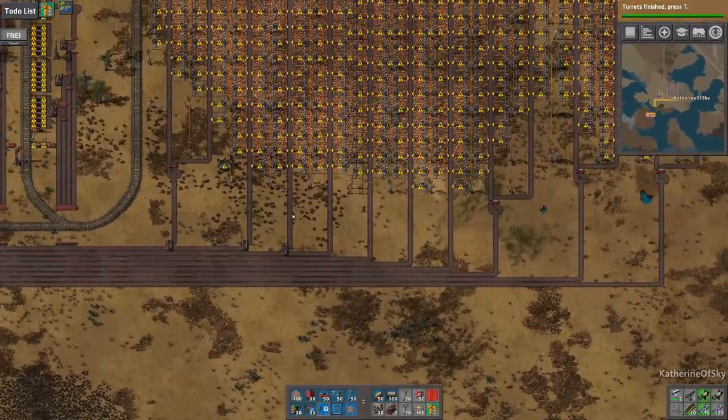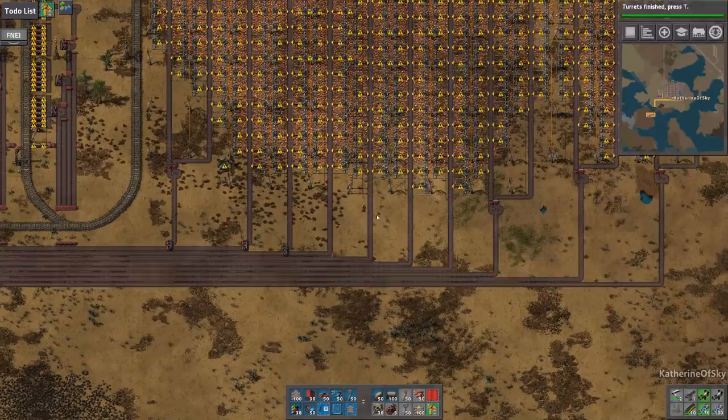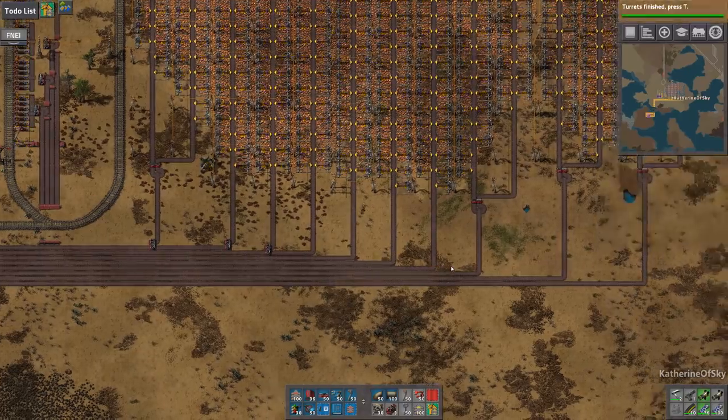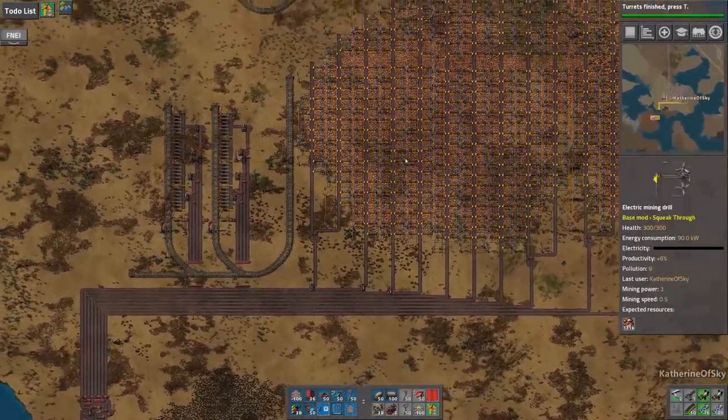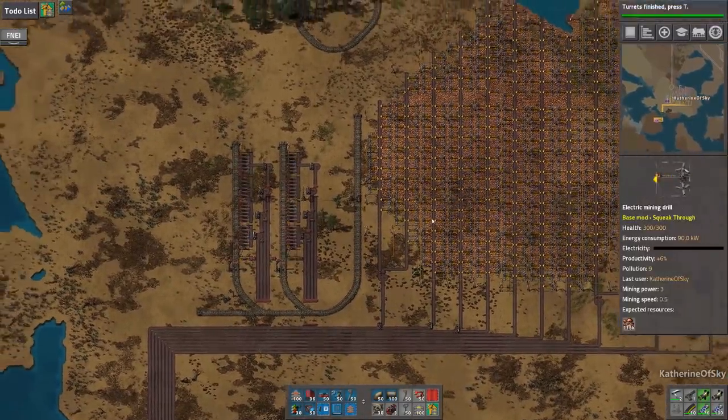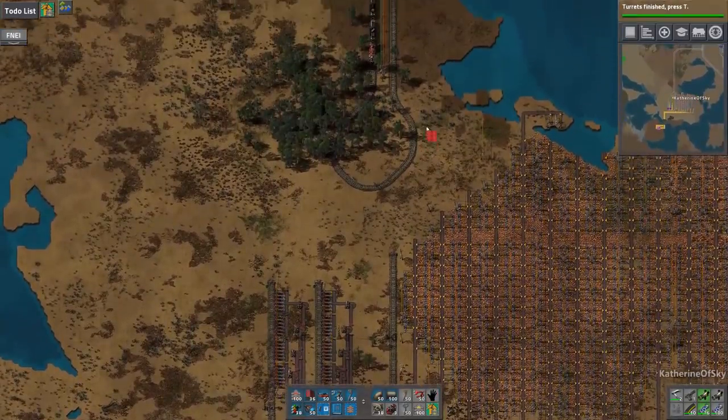What we could do — which probably would be better — is go one, two, three, four, five — five to four, instead of just combining those that way. But I think we're going to be okay. I don't really see the need for that. I think we're going to have plenty of production as we are. So let's do the railroad thing.